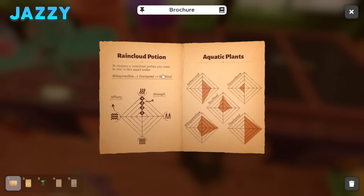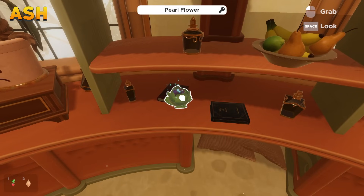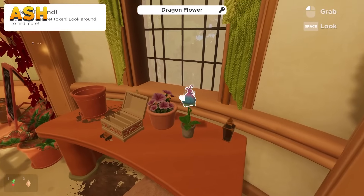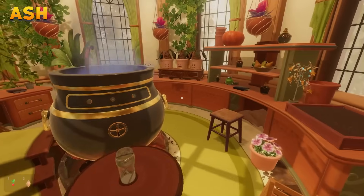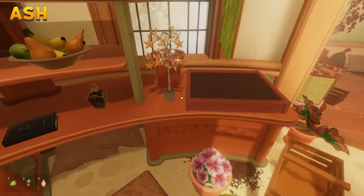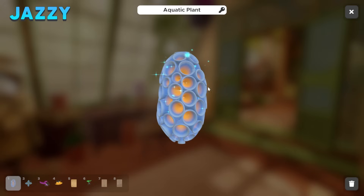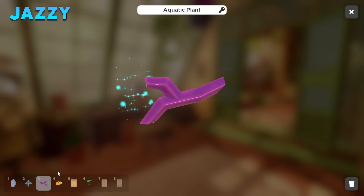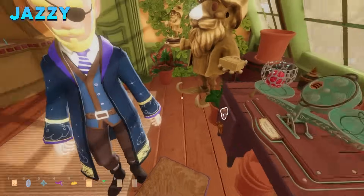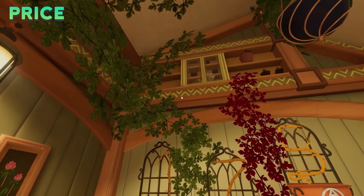Keep bringing me those — whisper willow, pearl petal, and soulbind. Do you mean pearl flower? Whisper willow, pearl petal, soulbind. We may not have any of those things — we have a pearl flower. Grab the whole flower. Whisper willow — oh, there are aquatic plants in here! Let's see what this one is — how do I tell what these are? Put them down and look at them.